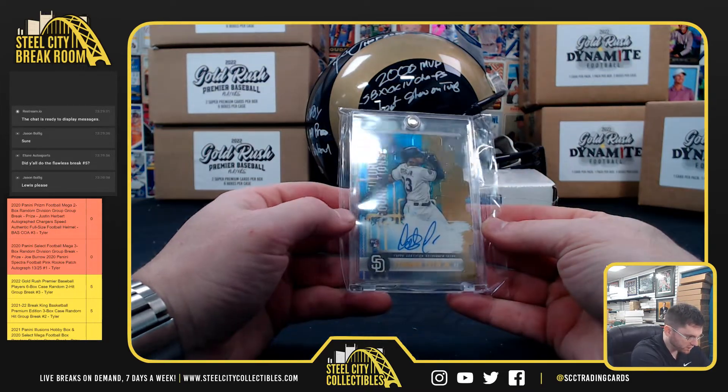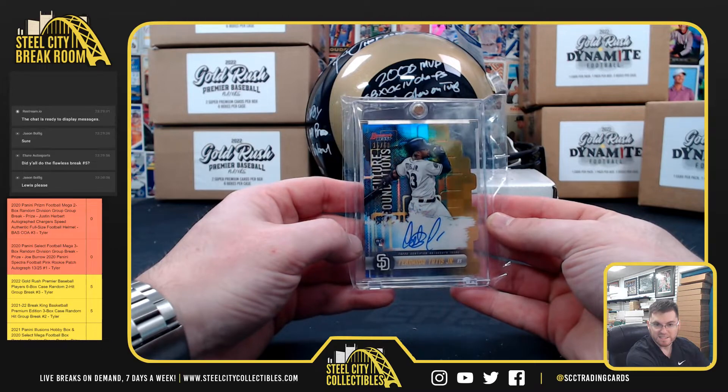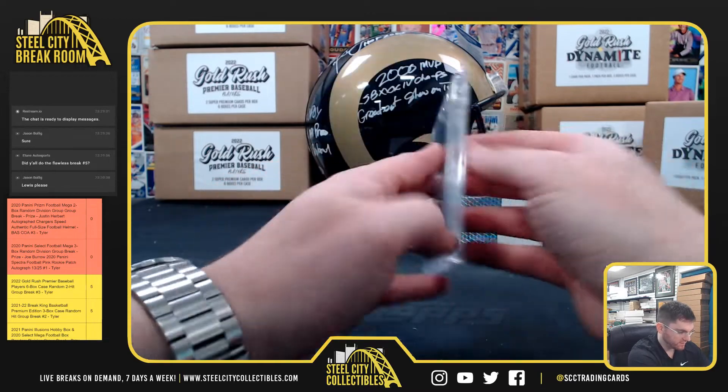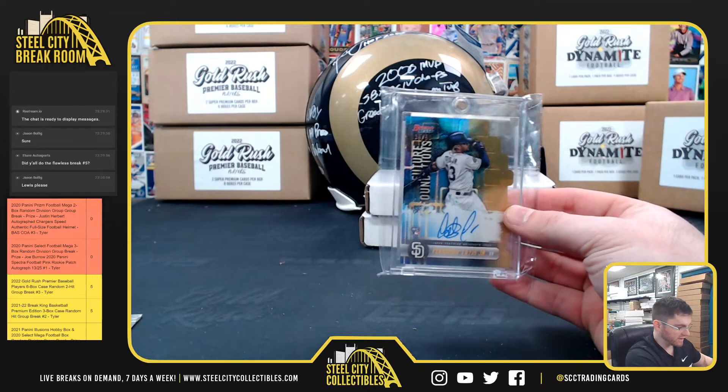Fernando Tatis Jr.! That's 15 of 50 — Bowman's Best Gold Refractor Rookie Auto. Fernando Tatis Jr. with the Rookie Gold Refractor Auto.